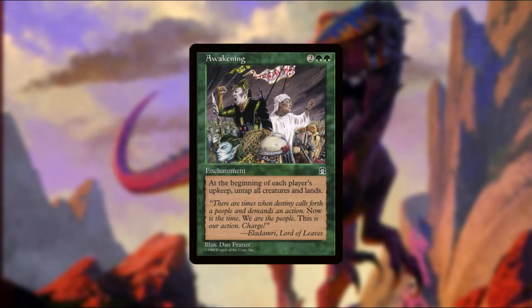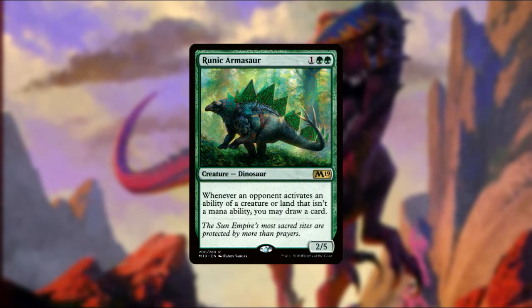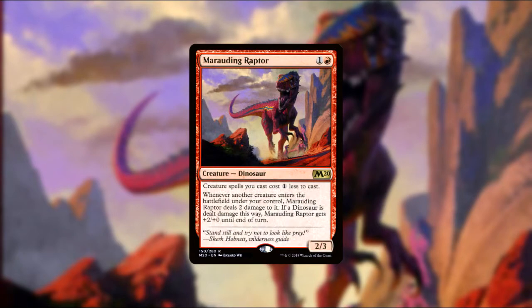For support, we've got Awakening, which untaps all creatures and lands on each upkeep. Nissa, Genesis Mage, untaps 2 creatures and 2 lands for +2. Nylea, Keen-Eyed, makes your creatures cost one less. Runic Armasaur draws you one whenever an opponent activates an ability of a creature or land that is not a mana ability. Elemental Bond draws you one whenever a creature with power 3 or greater enters your field. Primeval Bounty makes a 3/3 whenever you cast a creature, puts 3 +1/+1 counters on one of your creatures whenever you cast a non-creature, and gains you 3 life whenever you play a land. Marauding Raptor makes your creatures cost one less to cast and hits your creatures for 2 whenever they enter. This goes infinite with Polyraptor, but none of those triggers are may effects, so you either need a way to stop the infinite Polyraptors or make sure that Impact Tremors is out so that they kill your opponents on entry — otherwise the game locks down and nobody wins.